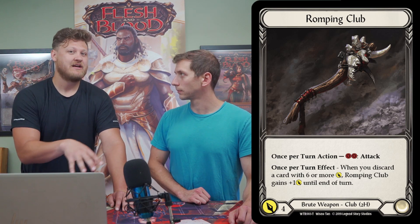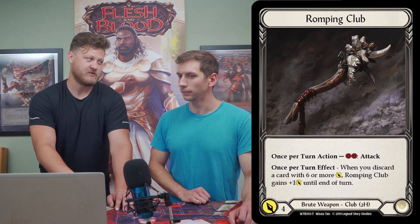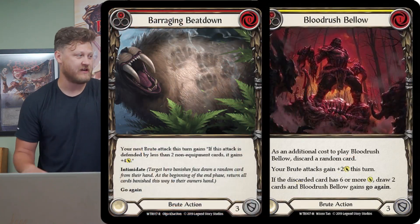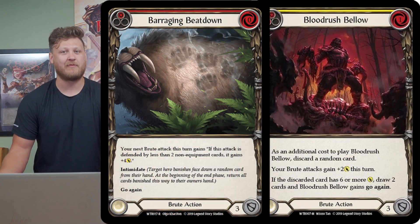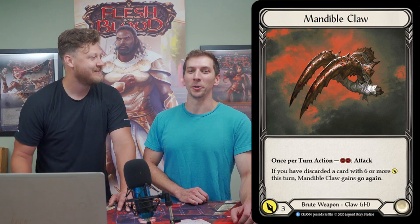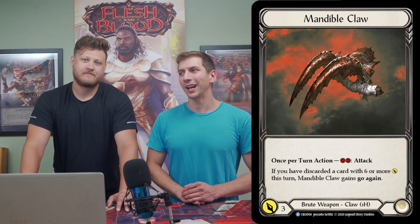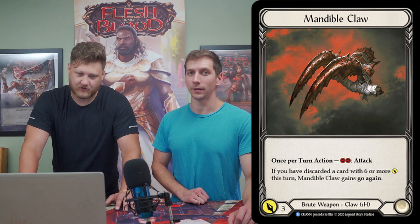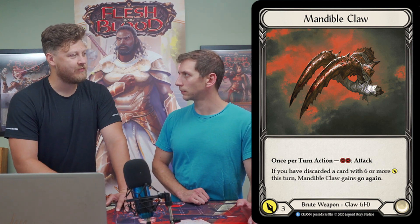If you want to take your chances and go off-book, look at the explosive version of Rhinar — chaining Blood Rush Bellow into several Barraging Beatdowns into a quad intimidate turn, maybe getting a couple of action points and using your claws, doing 27, 28, even 32 damage. It's unblockable. The claws give you a little consistency on doing multiple attacks on those quad intimidate turns, so they're definitely beneficial there.